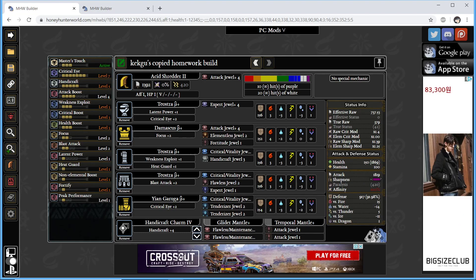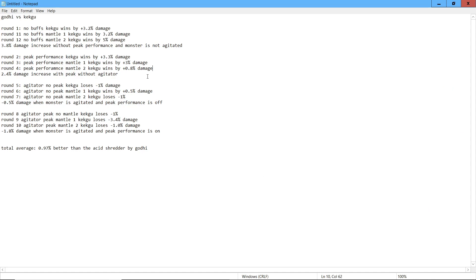Now let's go over the math. In round one, no buffs — meaning without Peak Performance and the monster is not agitated — I win by 3.2% damage. With Mantle one, I also win by 3.2% damage. Mantle one would be the Flawless Mantle, and it's the same because Peak Performance is not on. With Mantle two, my Copied Homework build goes up by 5% damage difference over Gaudi's build.